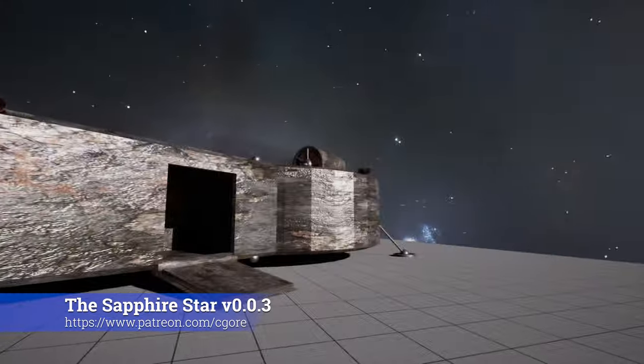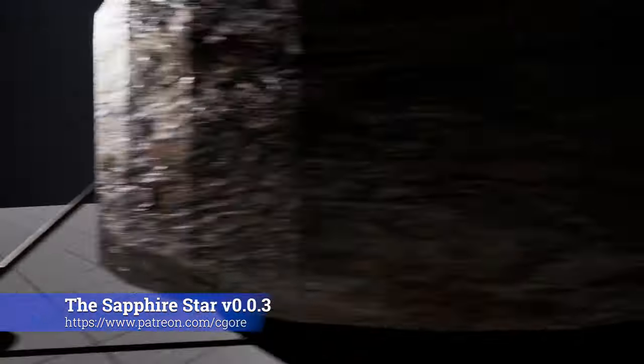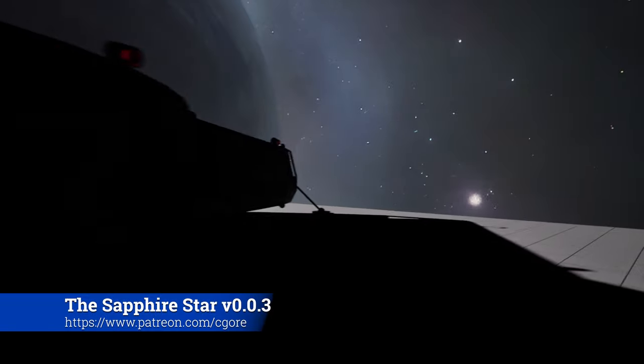The ship — we've only got the one ship still. This is from a company called Anubis Industries, and this is the Broken Heart Mark I.